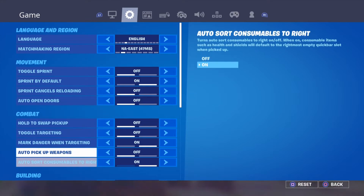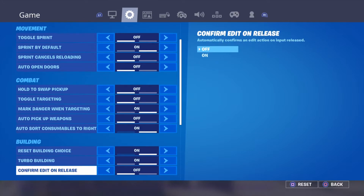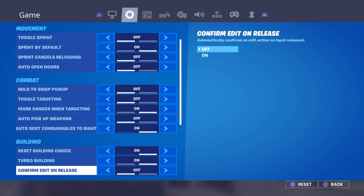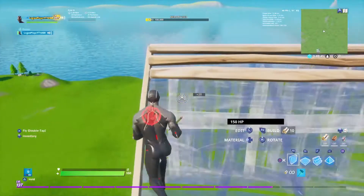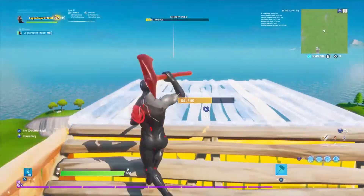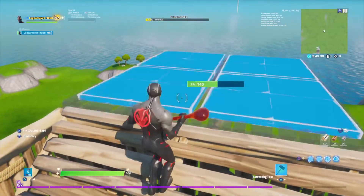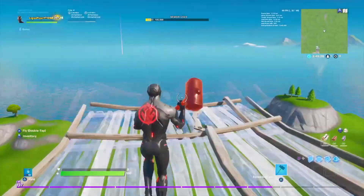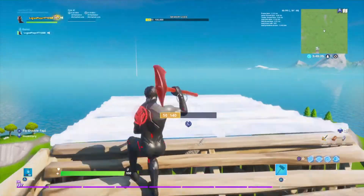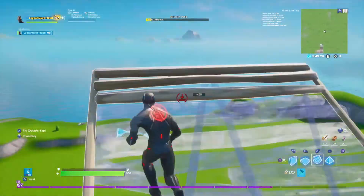For building settings: reset building choices is on, turbo building is on, confirm edit on release is off. That's one of the newer settings — I don't really have time to get used to it. What it does is instead of confirming the edit yourself, it confirms automatically when you release, which is pretty cool.